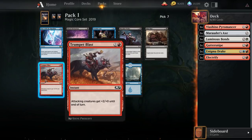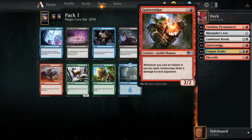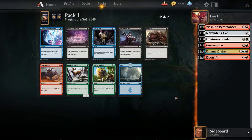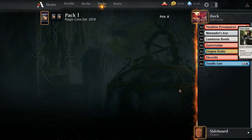There is Trumpet Blast in this pack, which is kind of whatever. We could take Totally Lost — works well with Enigma Drake and Gutter Snipe. One with the Machine we maybe should take; it's powerful, although you really need to be pretty base blue since you need Gearsmith Guardians to be really happy with it. It's kind of a late Blood Divination. I think we're just going to take Totally Lost and not force it with One with the Machine.